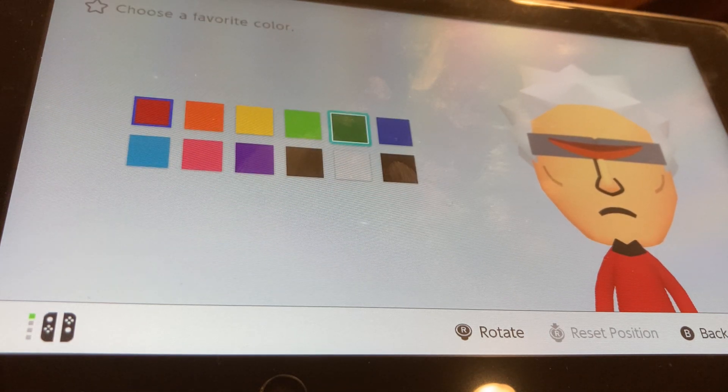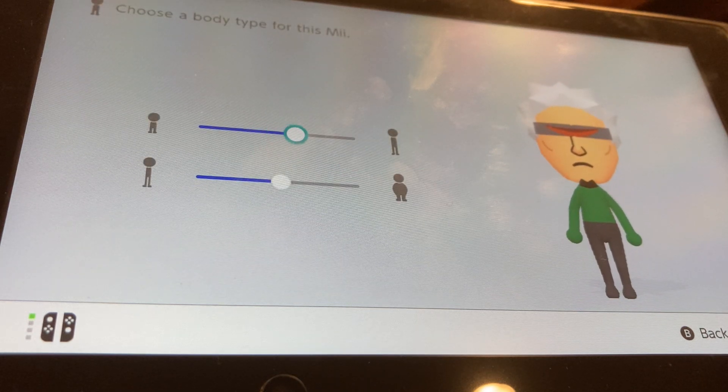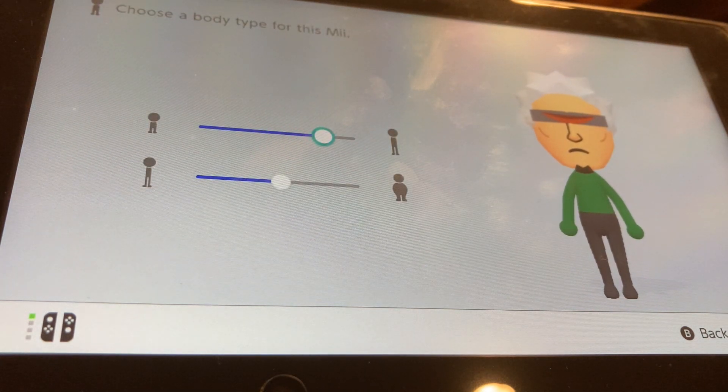For favorite color, we're going to be choosing dark green. And for body size, we're going to make him mostly taller and a little bit bigger.